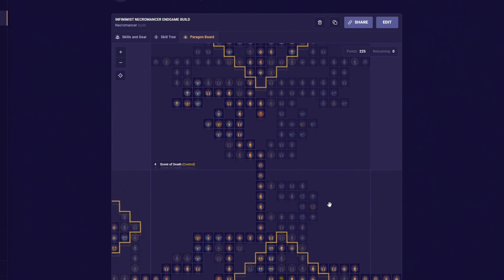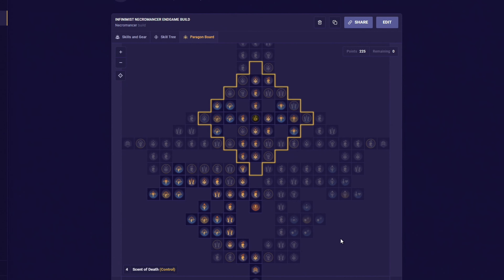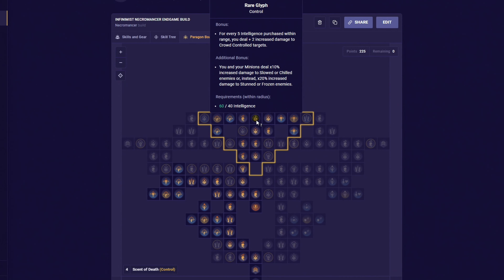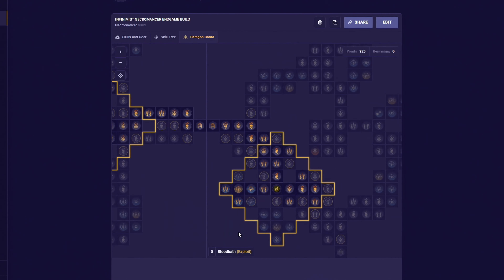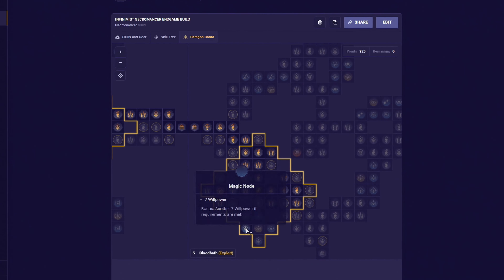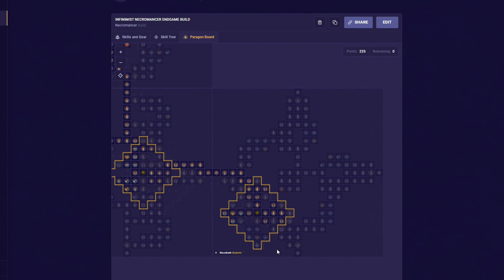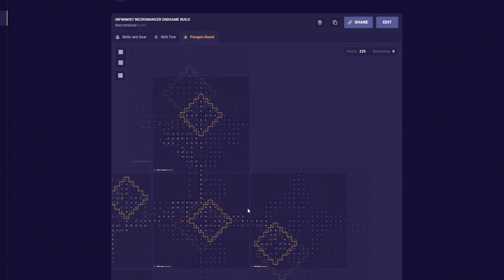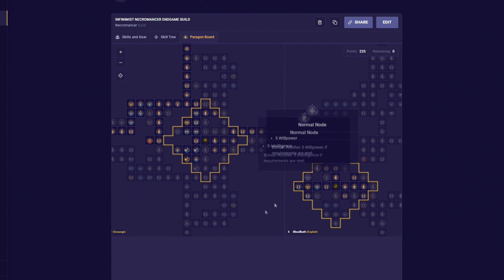Moving forwards, this is how your skill tree will look like. If you just came from the leveling build, then this is a bit more different, but the core principles still are the same. So again, just copy these exact upgrades in no particular order. And by the way, don't forget to check this video's description to see this build on our website. And again, remember that by gathering all the renown in the game, you will get 10 extra skill points.